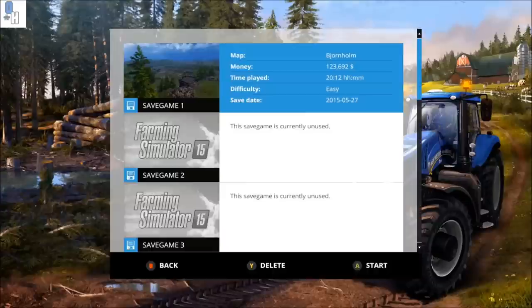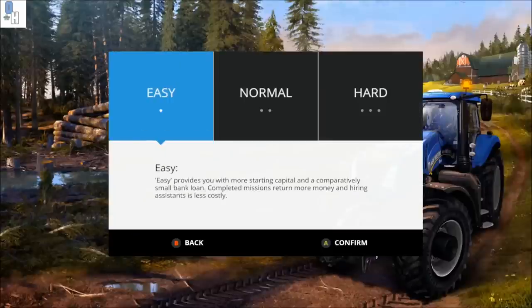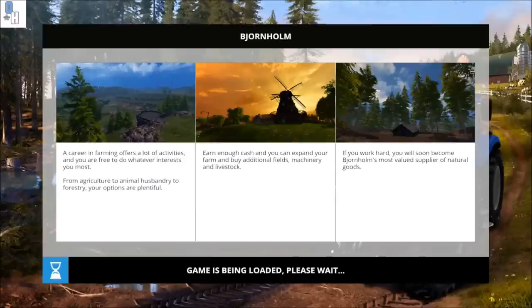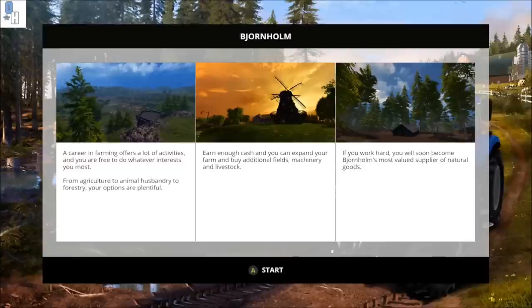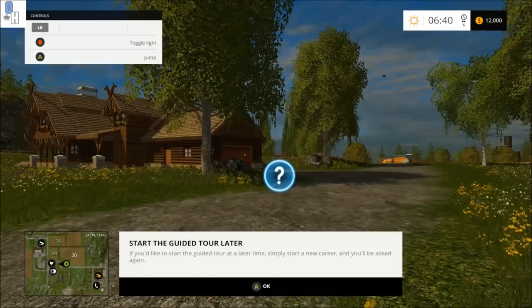You want to start a brand new career on a fresh save. The difficulty should be on easy and the map you want to choose is Bjornholm. First you've got to wait for the map to load — when it does, click A to start it. You can take the tutorial at the very beginning if you want, but if you're comfortable with the game, click no.